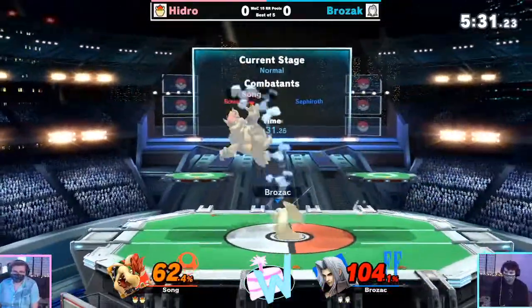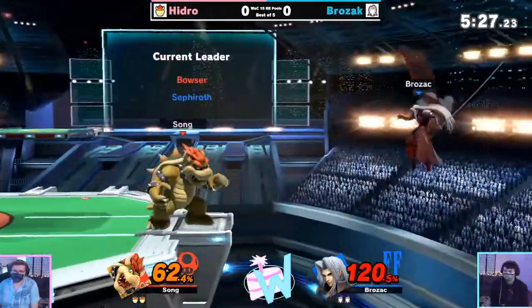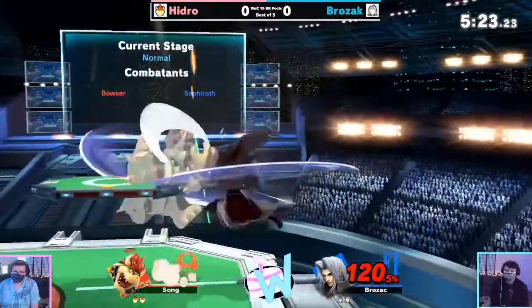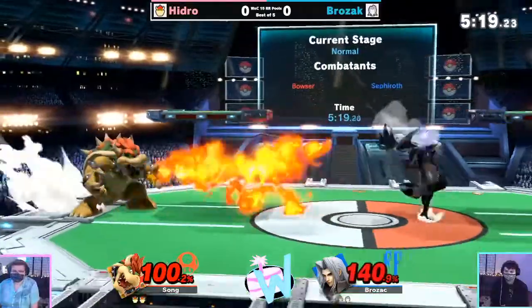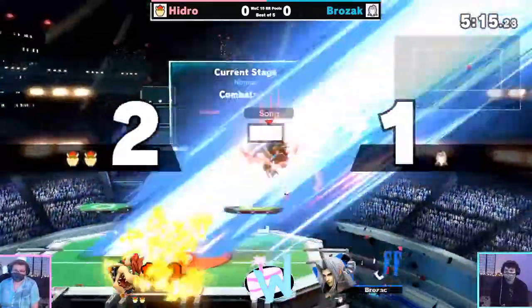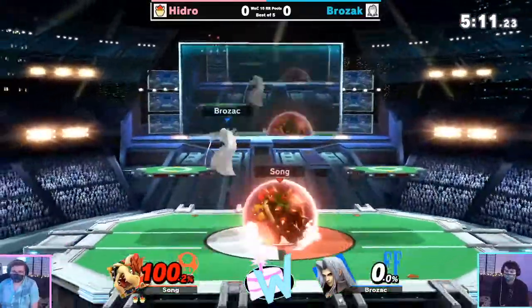Brozak seems to be doing a lot here. He almost calls out the air dodge read there with up smash, but pulls the trigger just a little bit too early. Nice mix up here. Sephiroth has wing, so they've got a third jump up stage that Hydra's going to have to work with. Fire Breath in neutral — pretty good. I wonder how the Scintilla counter is going to interact with the Flame Breath.